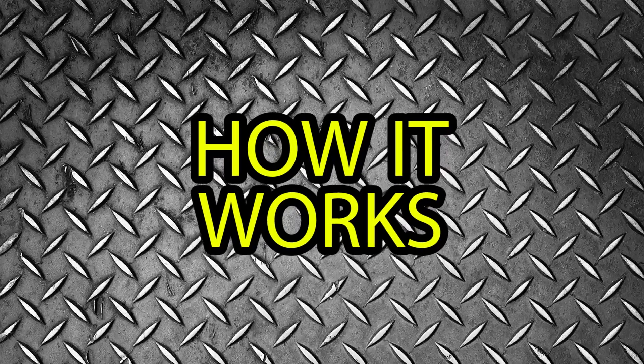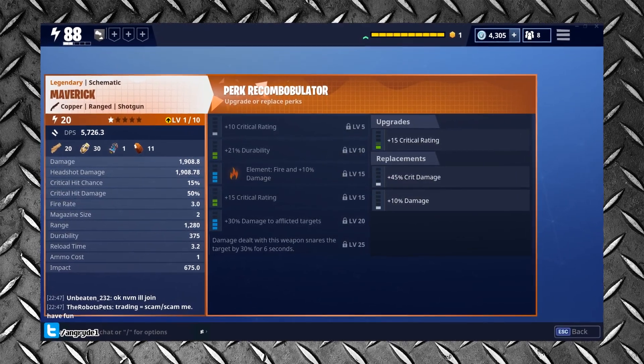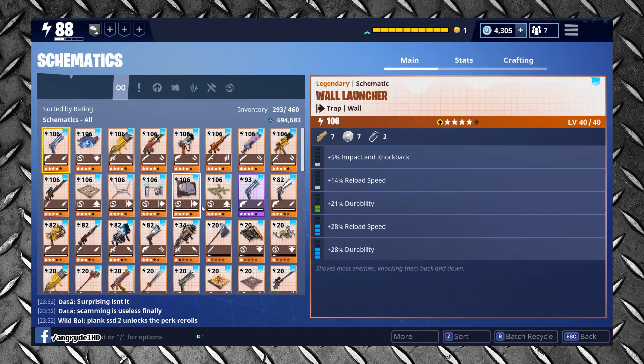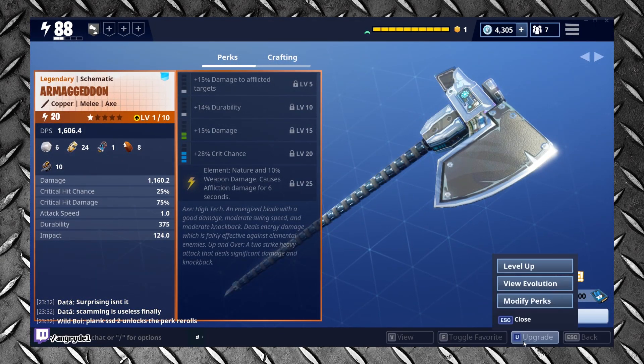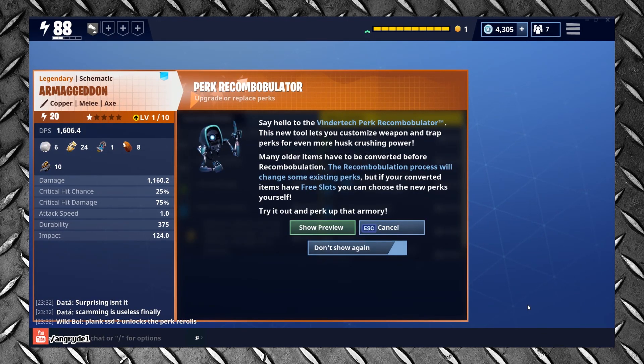How it works. Once you've unlocked the Perk Machine and gathered some resources, simply go to your Armory, enter the Schematics page, and go to your chosen weapon's Upgrade and Inspect menu. Then hit Upgrade and Modify Perks — and boom, welcome to the Perk Machine, fam! For Legacy Weapons — that is to say any weapons owned before the release of this patch — you'll need to convert them to the new system before you can roll their perks.